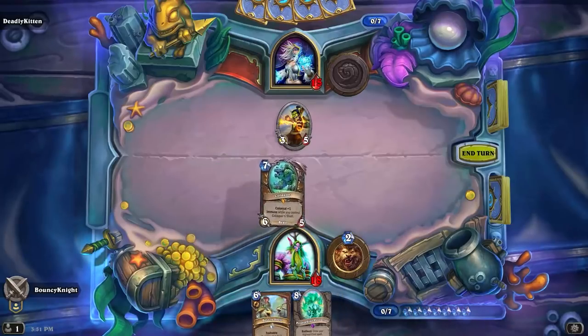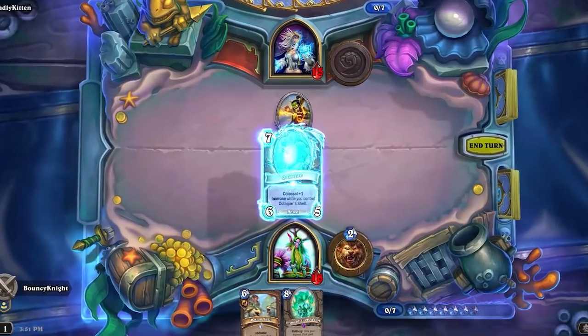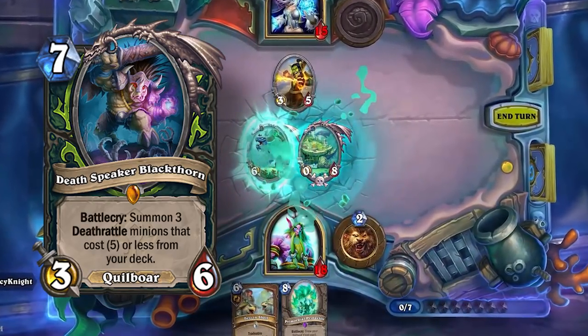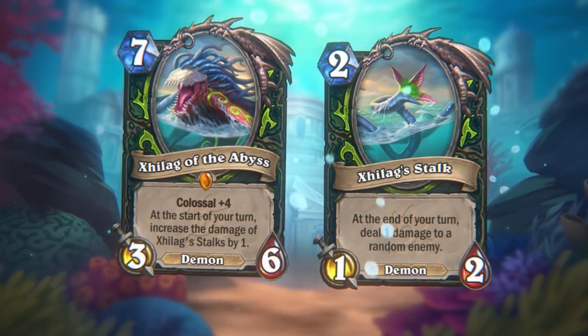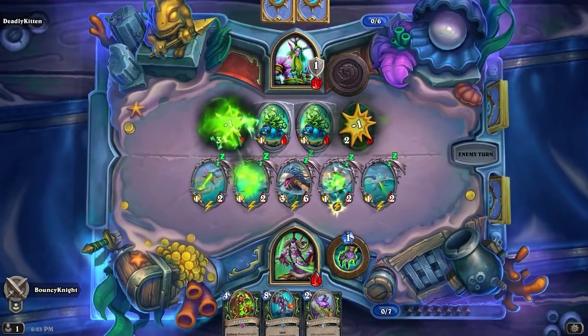The Colossal keyword is a very interesting keyword because we haven't really seen anything like this before. I can compare Dredge to Discover and Naga synergies to dragons, but Colossal is in its own class. I think it's very powerful from the two legendaries we've already seen — both are extremely strong. A lot of these Colossal minions remind me of Death Speaker Blackthorn, the deathrattle legendary for Demon Hunter. When that card was played, it felt like you just got absolutely destroyed. The Colossal minions feel like the exact same thing — you basically need to deal with them immediately or the game is probably going to be over.